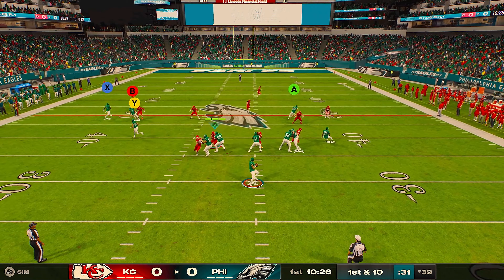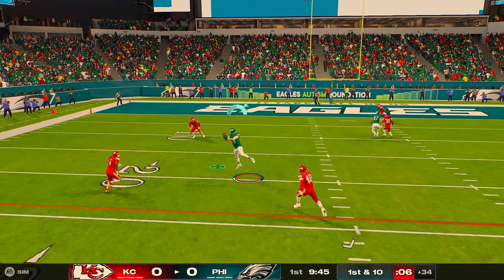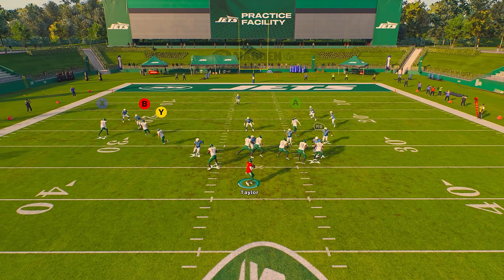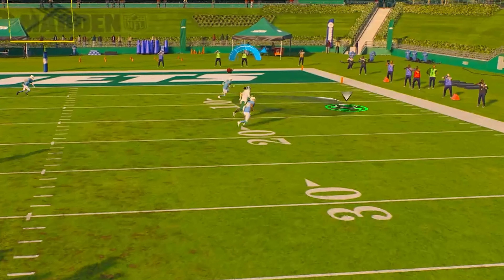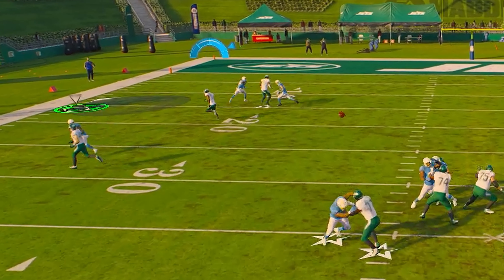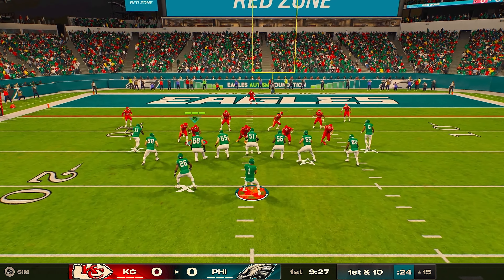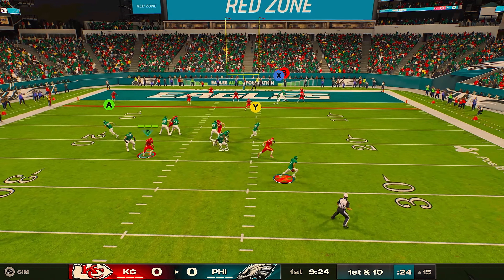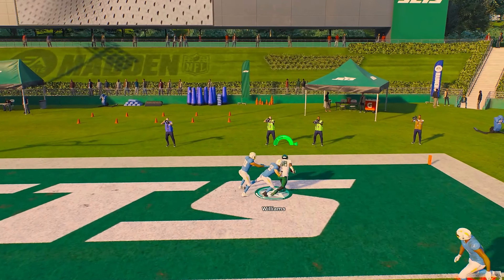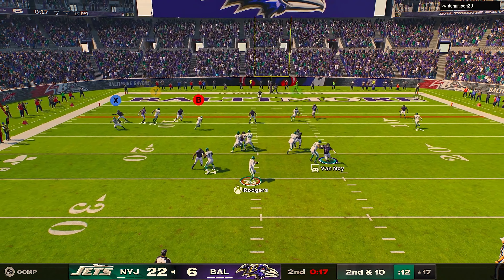What's going on boys — Madden 25 is officially here and it's a passing year, which is great news. I'm going to show you guys how to get a blue on the field every single time you pass. If you don't know what a blue is, it's perfect accuracy — it's the meter that gives you perfect accuracy with every pass. I'm going to show you how to do that without having Fearless. Even if you're getting pressured in the pocket, you can still hit a blue. I'll also explain why you need blues and the advantages — it's not just perfect accuracy, it's also perfect animations.